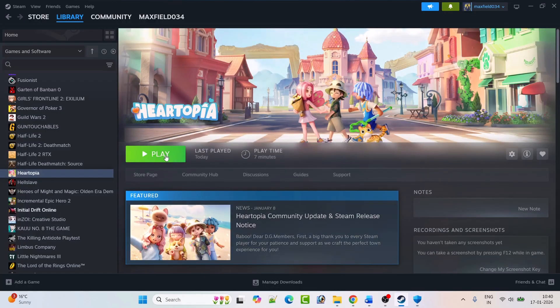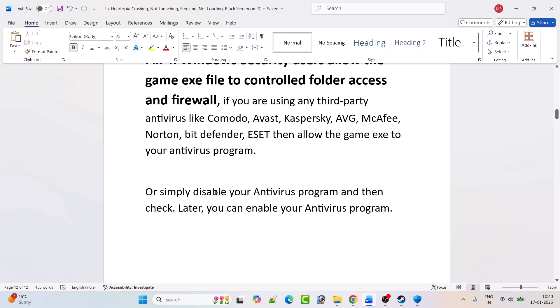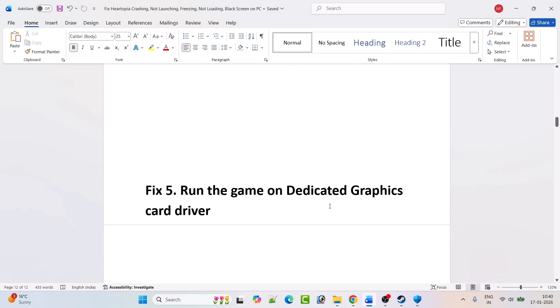If you are using any third-party antivirus such as Comodo, Avast, Kaspersky, Avira, AVG, McAfee, Norton, Bitdefender, or ESET, allow the game exe in your antivirus program as well. Or you can simply disable your antivirus program and then check. You can enable it again later.